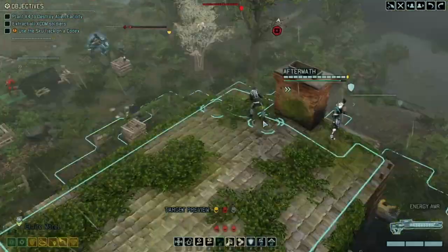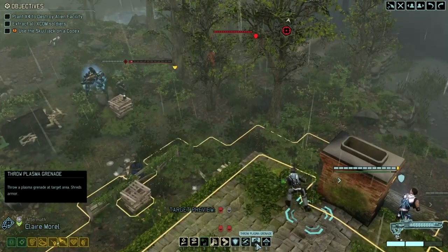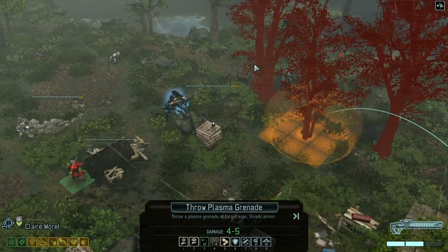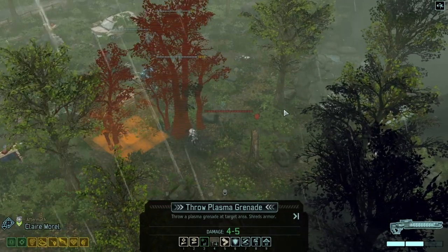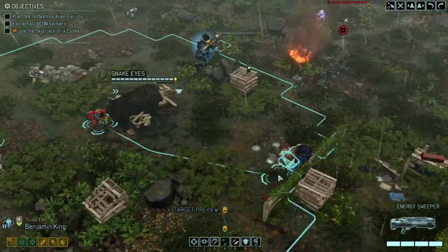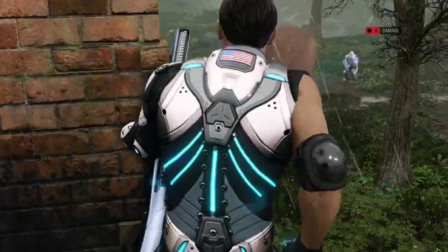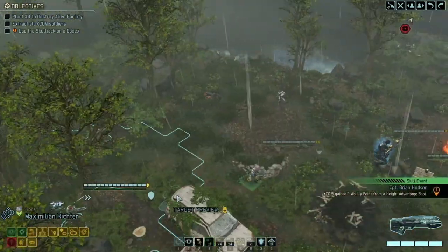We prepare to kill the stun lancer, then with Death from Above we use the plasma grenade — which shouldn't be on a sniper to begin with, but there wasn't enough equipment at the start so I scraped together whatever I could. Same principle as before: get rid of the cover, then move up and kill all of the enemies. With the remaining cooldowns we're hitting the enemy quite hard.